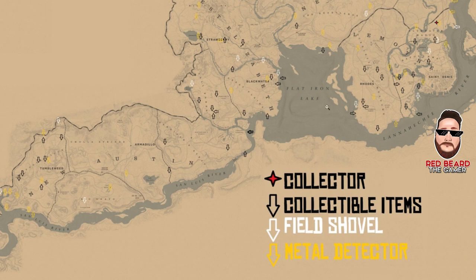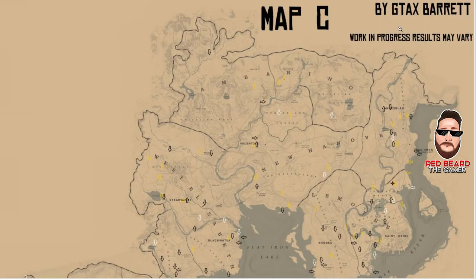But if you already have the field shovel and the metal detector, this list is really going to help you rank up really quick. What I'm seeing from this list is that for the collector role, most of the metal detector locations stay constant. Now some of the collectible items and the field shovel items are sometimes a little bit hit and miss — from what I've seen at least about 80% of the time they are correct. They are worth checking out because a lot of them are already close to the metal detector areas anyway, so you're not going to be going that far out of your way.